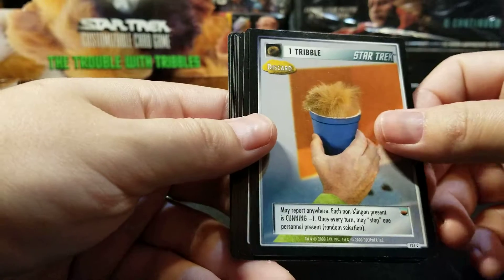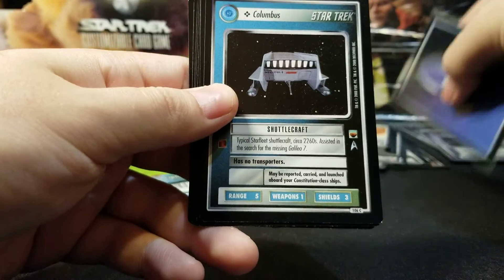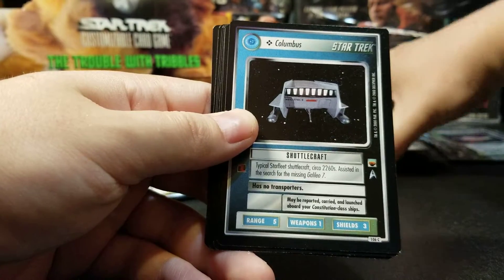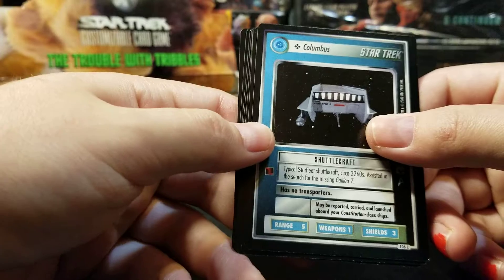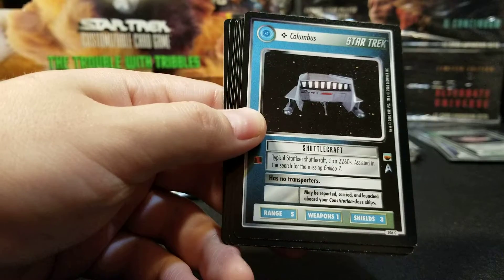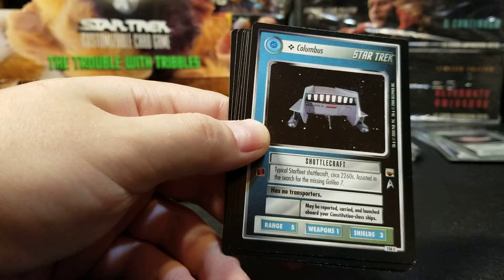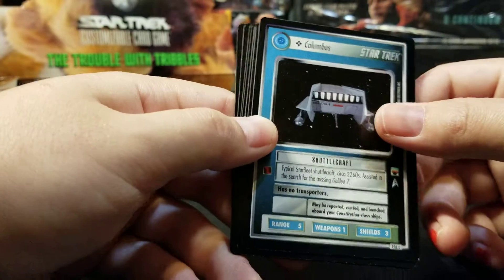A lot of people that still play first edition don't even bother playing Tribbles. The first edition game is very overly complicated and bloated. When people do play first edition, a lot of people, at least in homebrew, take out a lot of the extra card types that were added in. The game started with about six card types — events, dilemmas, personnel, ships, missions, and maybe interrupts — and then it got up to about sixteen card types eventually. It's just too intense.